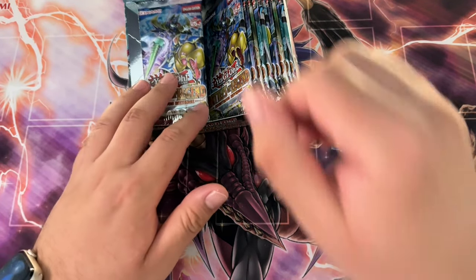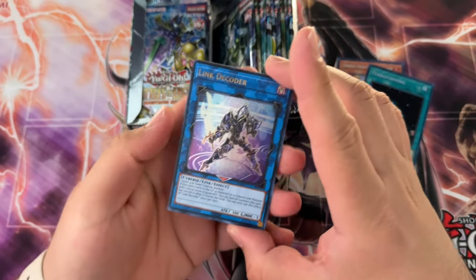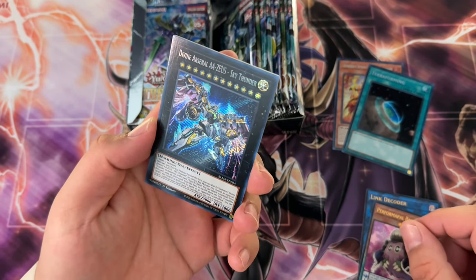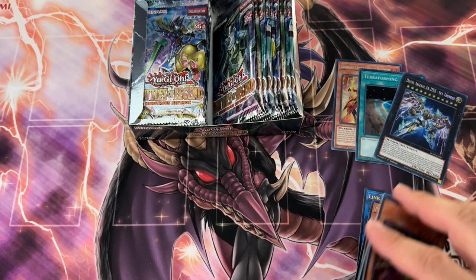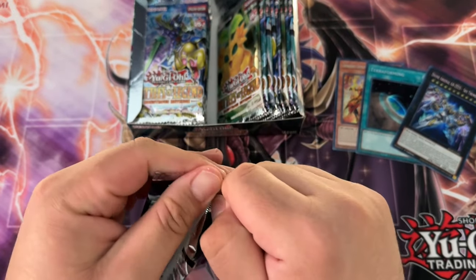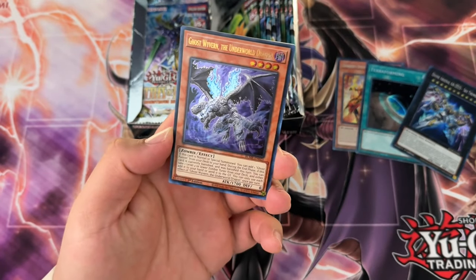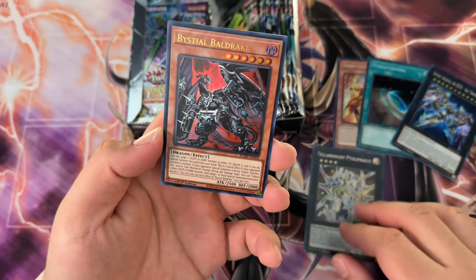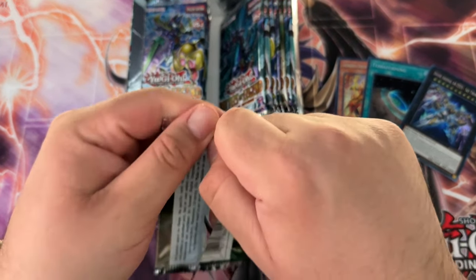I'm not the biggest fan of this particular Battles of Legend because I think ever since Brothers of Legend, the quality of the imports kind of went downhill. Zeus — let's go! That's a pretty decent QCR as well. Terraforming is also a QCR I believe. Yeah, definitely — Terraforming, Super Poly, and Dark Hole are all QCRs. We got Teller Knight Tolmius and a Bestial Baldrake.